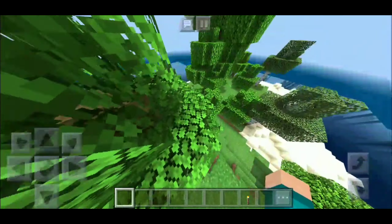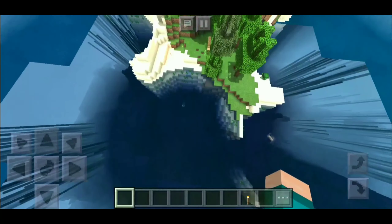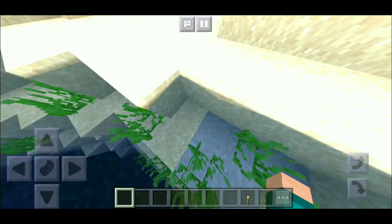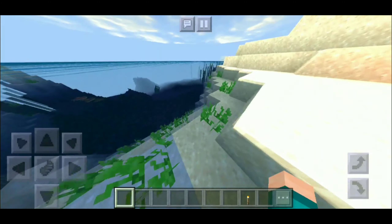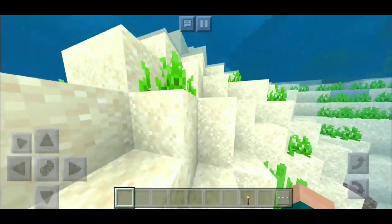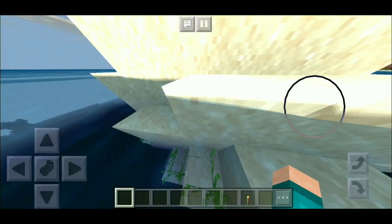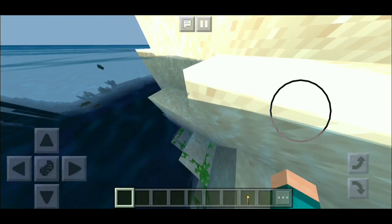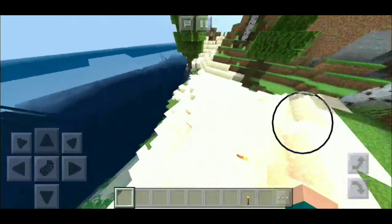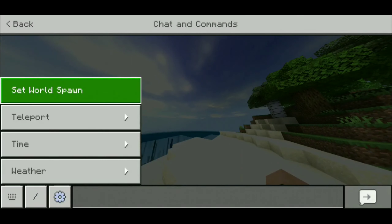Let's head on to the number two spot. On the number two spot, we have the Fabric Light PE shaders. This shader does take up quite a bit of storage — about six megabytes — but it's still really not that much. This is how everything looks like. The shadows are just super amazing — we are near this cave area. Just like all the shaders, the lights are incredibly bright and saturated, especially the sand. The sand almost looks white, which is pretty cool. This will definitely make your Minecraft world look better.